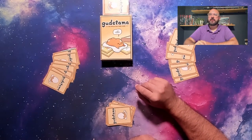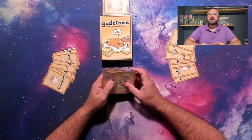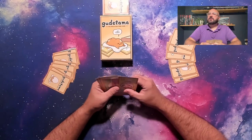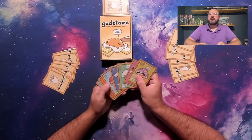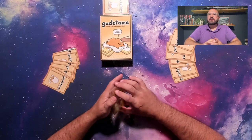You can choose your first player by any method you prefer. In each round, players will play 7 tricks by playing a single card from hand. After each trick, the player who took the previous trick will lead for the next round until all 7 cards have been played.